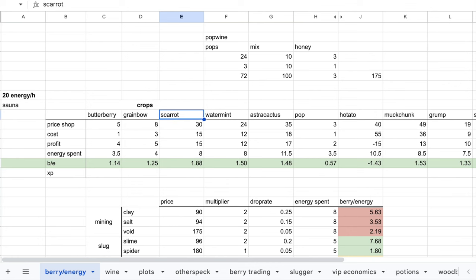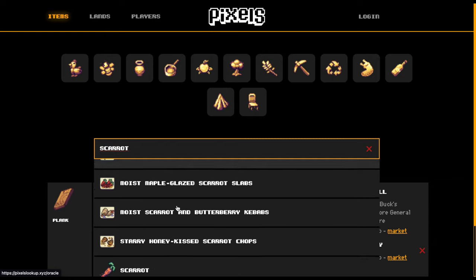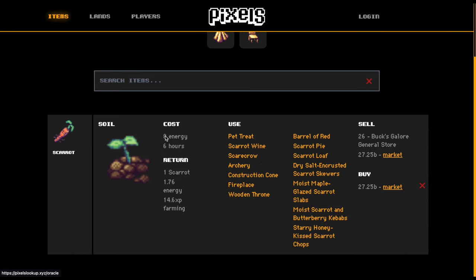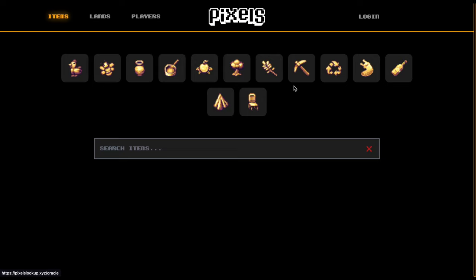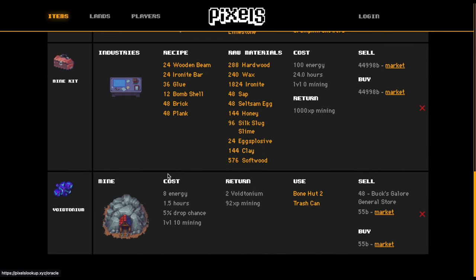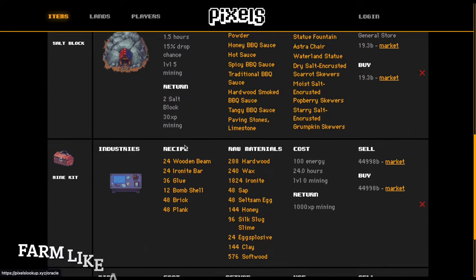If you don't know what people do with skerrets, go in item info for skerrets. It will tell you 8 energy, what you use it for, the lowest price in the market — everything you need to know about the game, you just search it here. We also have all the skills here. Click here and we learn about all the resources that we need or get from mining. For example, Voitonium has only a 5% drop chance and you need level 10 mining. Don't just go in Discord and ask why you don't get any Voitonium — search here and it will answer all your questions.